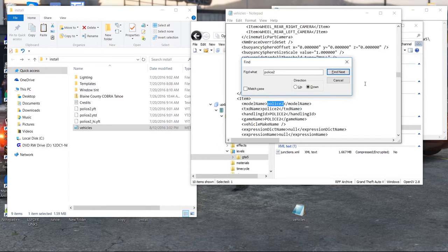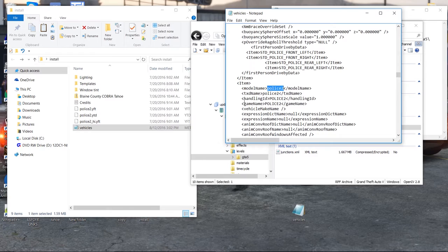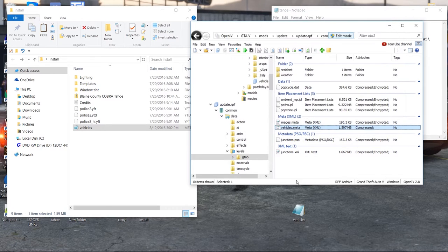Use Ctrl+F to find the police2 file — or whatever slot you're using, like police1 — find the model right here, and there's the handling line. That's what the readme says to change. We're going to put 'GRIZZLY' as the handling line because we want a heavier vehicle for the Tahoe SUV. Save it, close that out, then take this vehicles meta file and pop it back in. It now has the modded vehicles file in it.